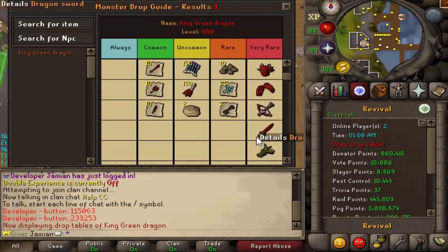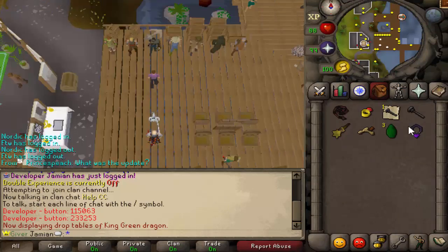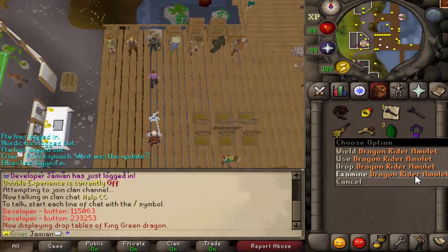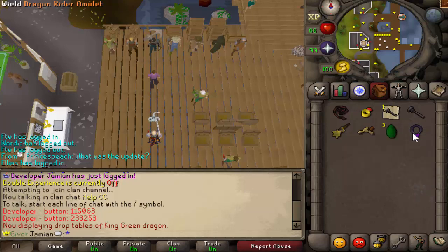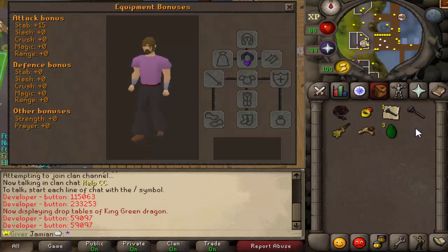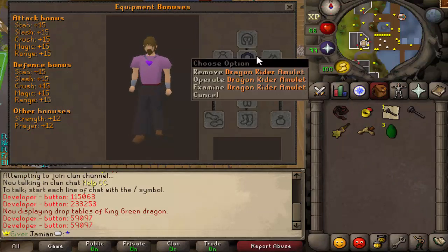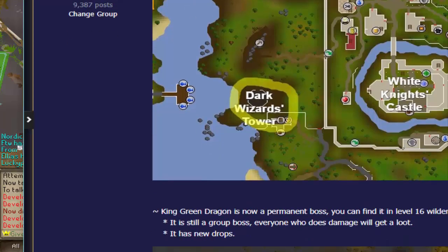It really just kind of cleaned it up a little bit, and there's now a new drop: King Green Dragon's Head, which you use to basically collect the blood from it, and that is used to make this new amulet — the Dragon Rider Amulet. This is the newest Elite Equipment piece. It is the best in slot amulet; it does have a luck boost, just the default luck boost, the same as the lucky necklaces. The collector icon is better still in terms of luck, but as far as stats go and hybridness, this is definitely the best.